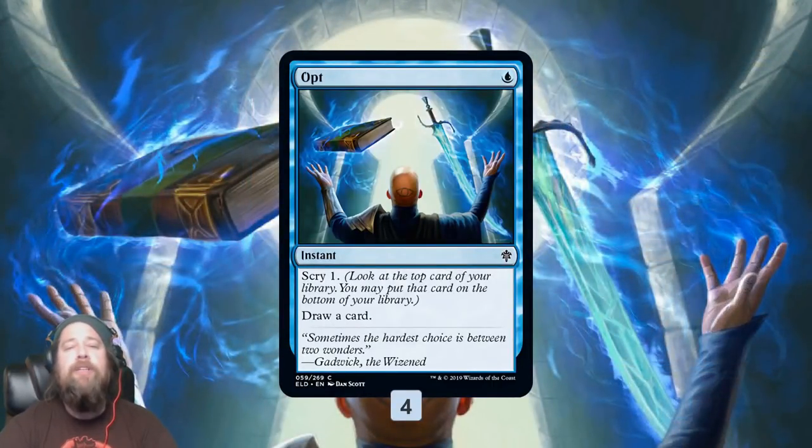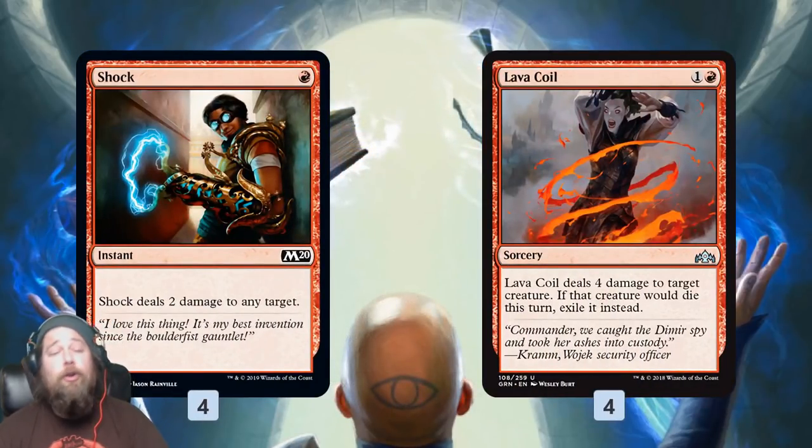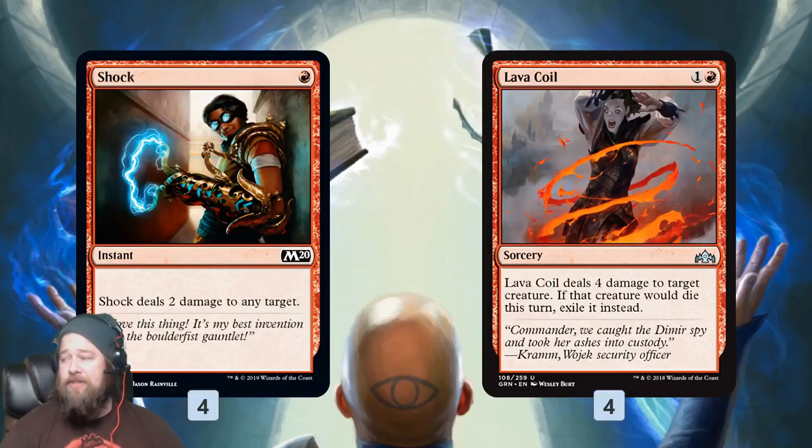The main focus on the rest of our spells is being cheap. Opt doesn't do a lot — it just draws a new card plus Scry 1 to give us a little selection — but it's another cheap spell to trigger our Arclight Phoenix. Same with Shock and Lava Coil: cheap removal spells that add up towards those three spells per turn to get back our Phoenixes and win the game.